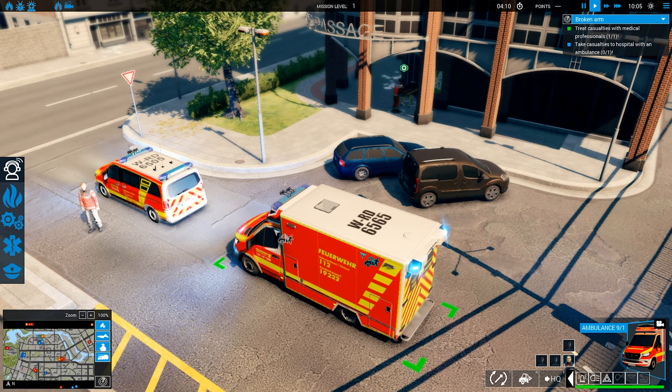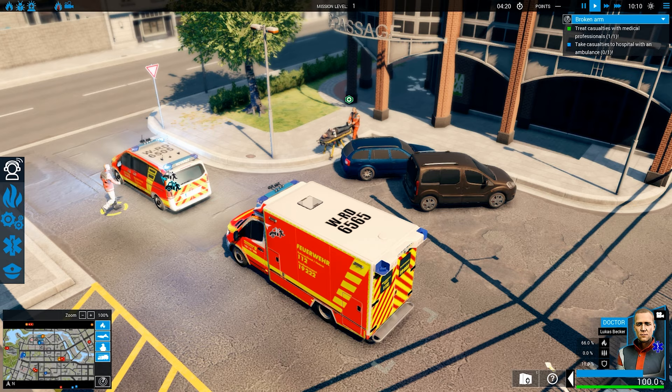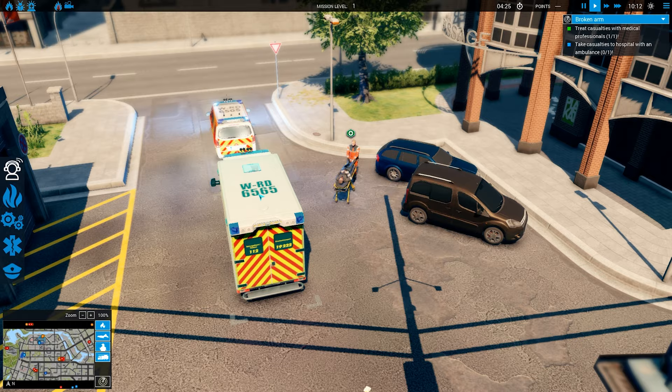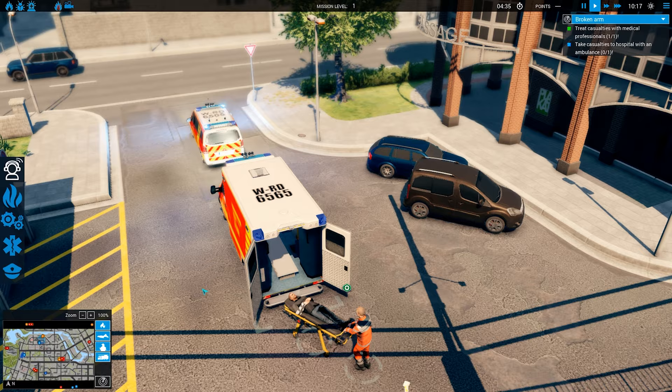Left click on the ambulance, left click on HQ. We'll bring our unit back — you can see lights off at this point. When I am positive we will not need him, the doctor will not be needed to accompany him in the ambulance.